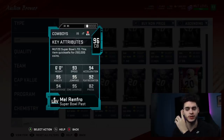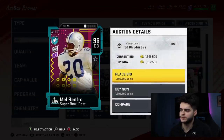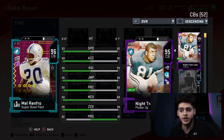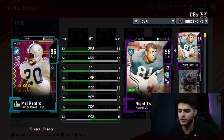Let's compare him to one of our cornerbacks — Night Train Lane, who is a physical-type corner. He destroys Night Train Lane almost everywhere except press. Speed is slightly better, agility by a good amount, jumping slightly, play recognition a little. Man coverage is better by a lot, zone by a little. He loses on press by a lot. But you can still power up Mel Renfro and chem him up — you could easily get his man and zone close to 99. The only issue is you're not going to press with him, which does kind of suck.